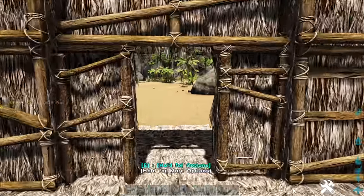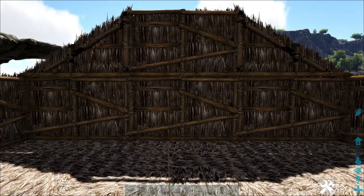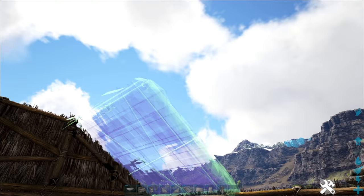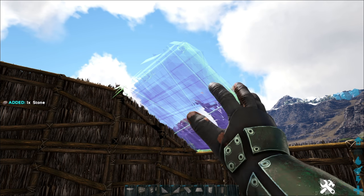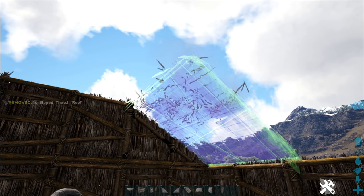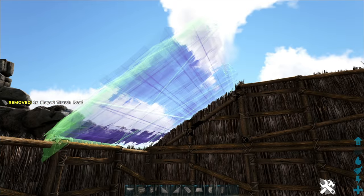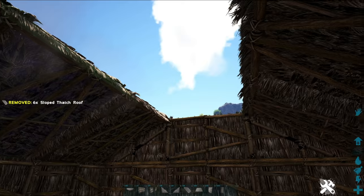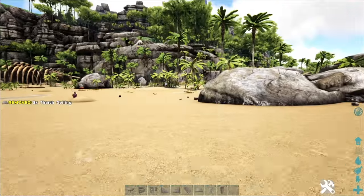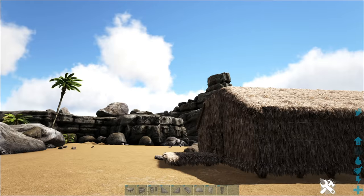Now we've got basically the frame in which our roof is going to go. We started with the foundation, went to the walls, now we're going to the roof. We can do flat ceilings or sloped ceilings. Sloped ceilings will snap to those sloped walls very well — they won't snap to other things quite as well but they will snap to these. And there we go — pretty quick and simple. Obviously you have to harvest the resources, but the process is pretty straightforward.